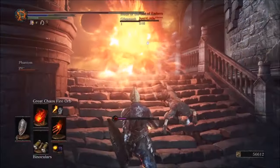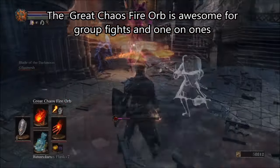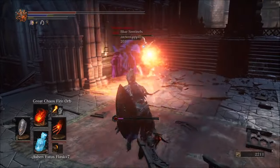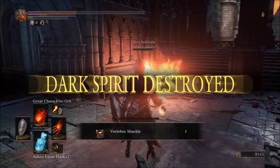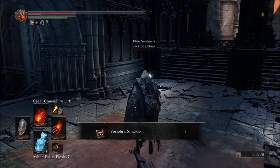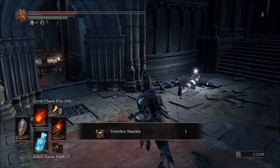The next pyromancy on this list is the Great Chaos Fire Orb. This spell is a beast — it does great damage when it hits your opponent and, to top it all off, it creates a lava pool when it lands which also does additional damage to the enemy. This is a great spell to use against both computer-controlled enemies and other players. It is my absolute favorite spell in the game and I use it the most to practice my free aiming with.